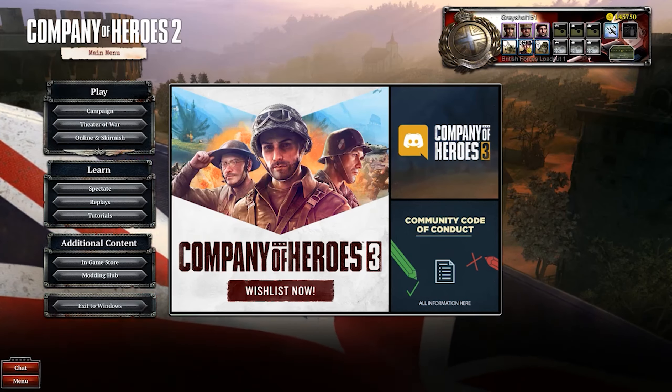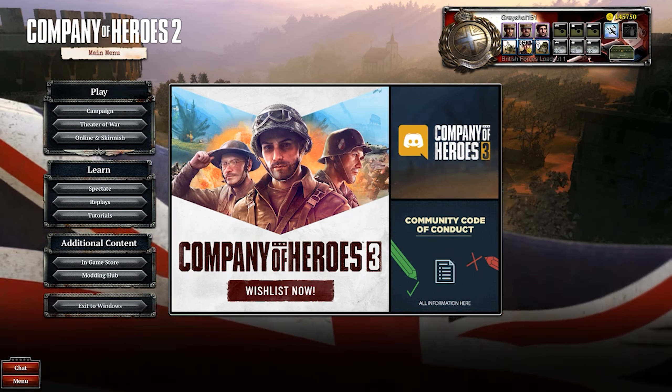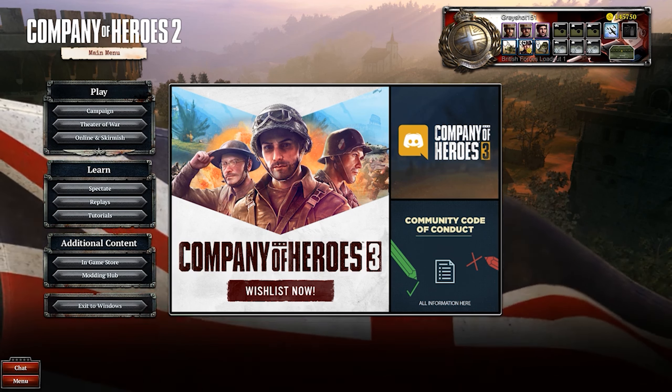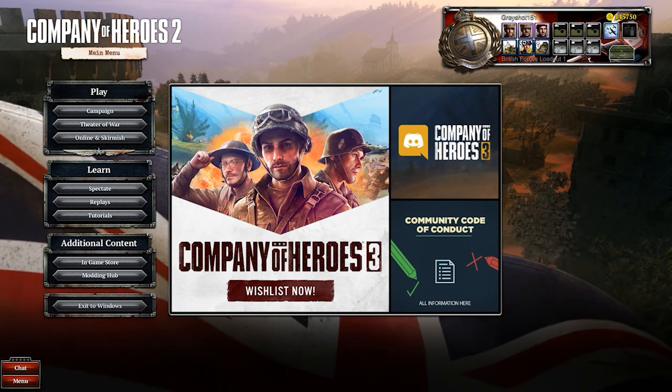Company of Heroes 2 is a game with five distinct factions, each with their own strengths and weaknesses. Today we're going to be looking at the strengths and weaknesses of the British faction and how to open against the Wehrmacht and OKW. With me today, detailing the faction, is my British specialist, Infinite.